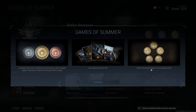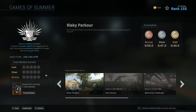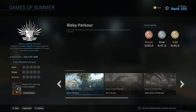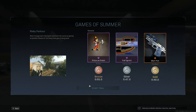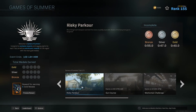The Games of Summer kicks off today with five new trials, a trial a day, but with infinite tries and rewards you can earn, not tickets for XP. Today is the risky parkour trial for these three rewards, plus you get a little trophy charm just for participating, and if you get every daily trial gold, you'll also get this growl blueprint.